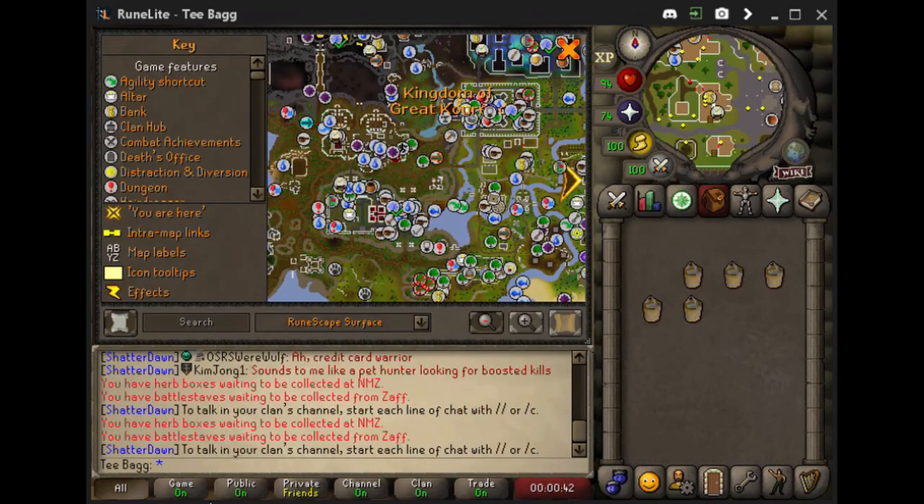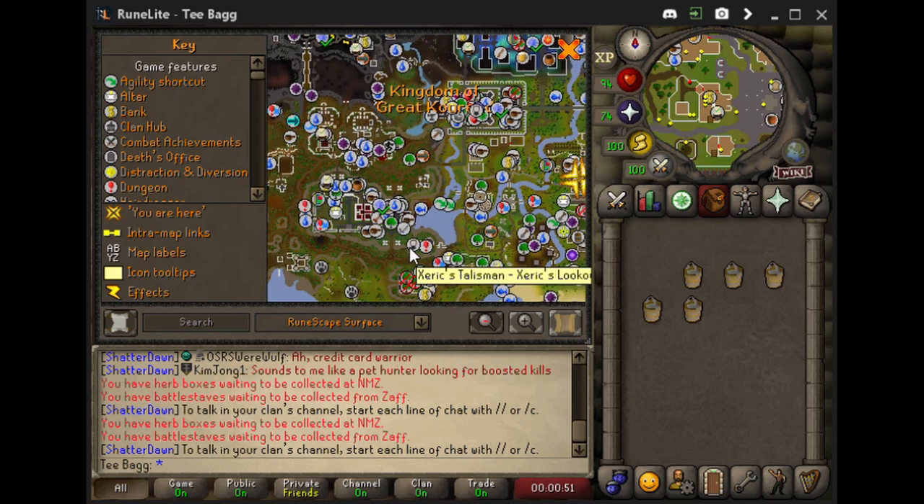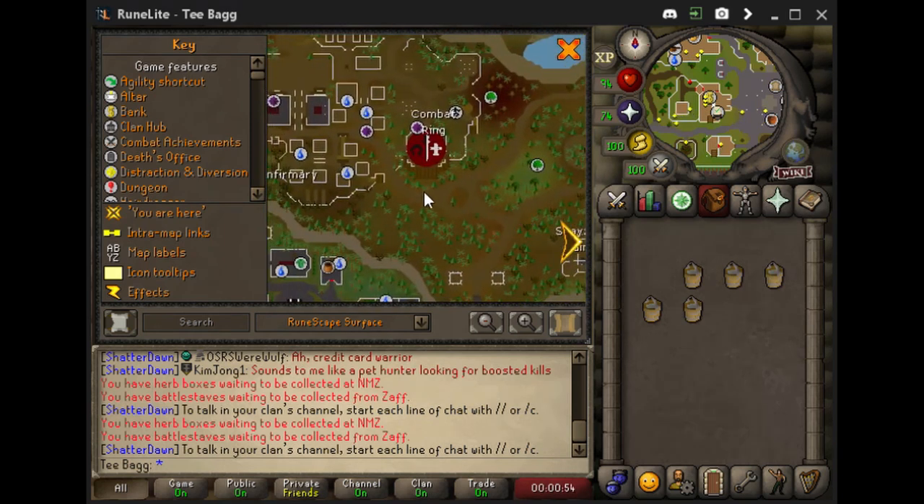Next, you want to teleport over to the Shayzien house by using the Book of the Dead or Kourend's Memoirs. You can also use the Fairy Ring code DJR or you can use the lookout teleport with the Xerics Talisman. Once there, head to the infirmary to heal some wounded soldiers.